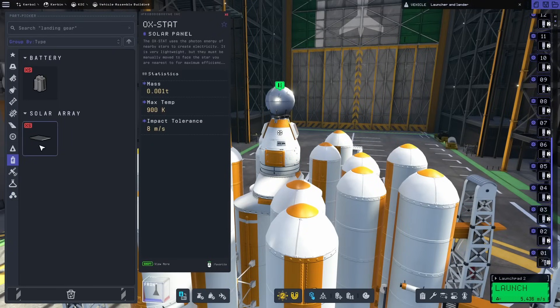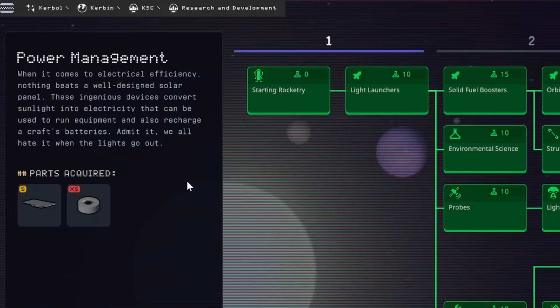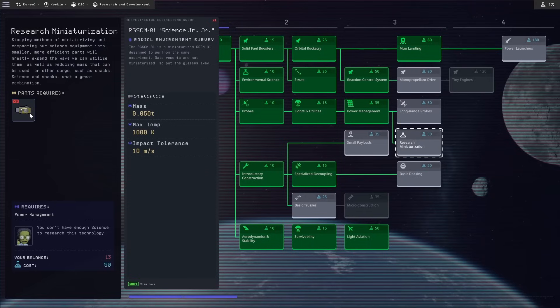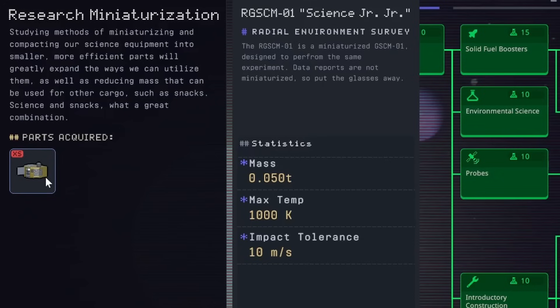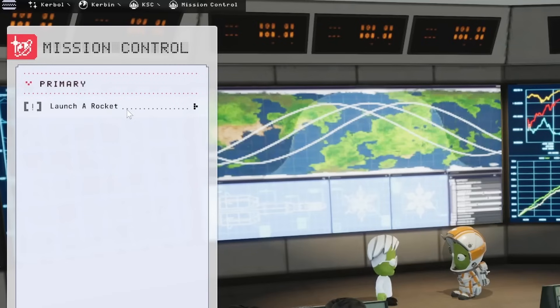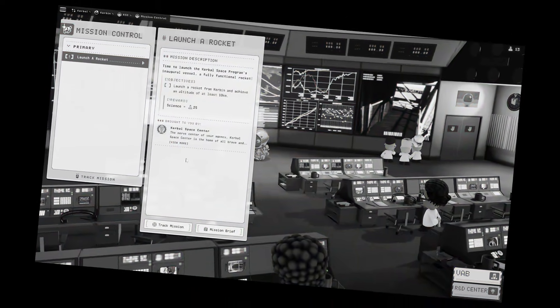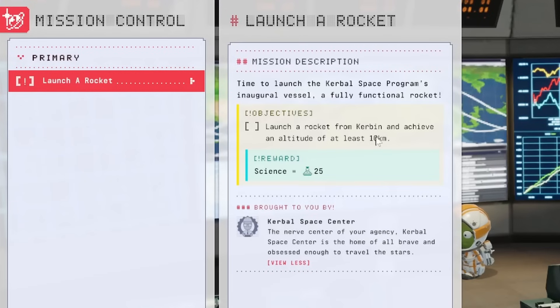We're going to need some solar power, and we do have enough science points to get better power management, so we'll unlock that. That gives us access to research miniaturization — if we had enough points. It's only 0.05 tons, way smaller than the science can we already have. That might be worth looking into. Thankfully mission control is here to give us missions for science points.